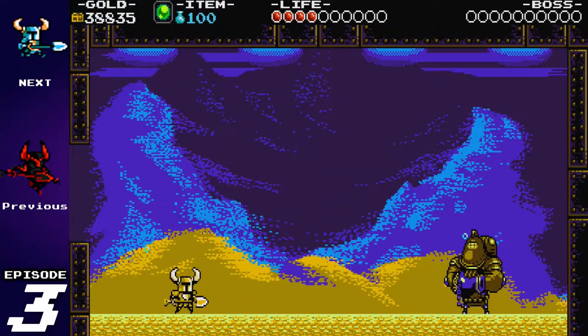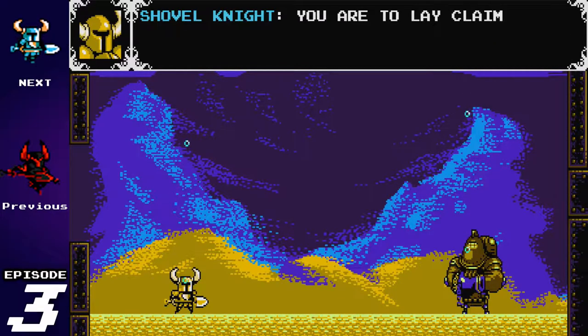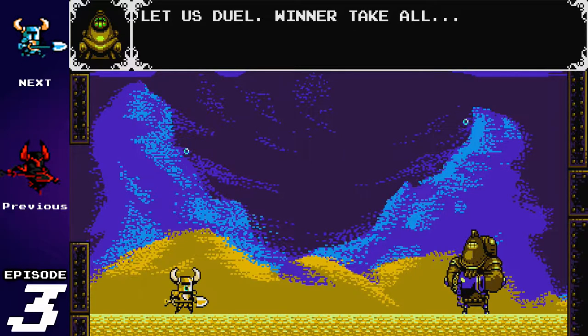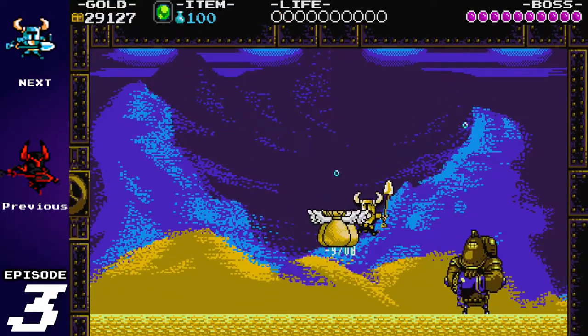Let me go ahead and pre-equip the Chaos Sphere here. Now Treasure Knight is an underwater treasure hunter, and when I look at him I imagine a Russian accent — kind of like the Hunt for Red October. 'My gems, my vessel, my ocean — your very presence tarnishes.' 'You ought to lay claim to the sea itself. Your greed knows no bounds, Treasure Knight. Your hands are no less dirty.' 'Let us duel — winner take all.' I'm going to let myself die right here so that I can come back with full HP.